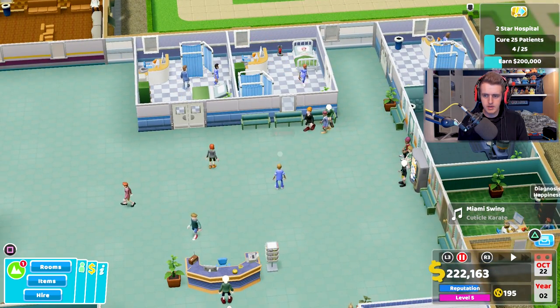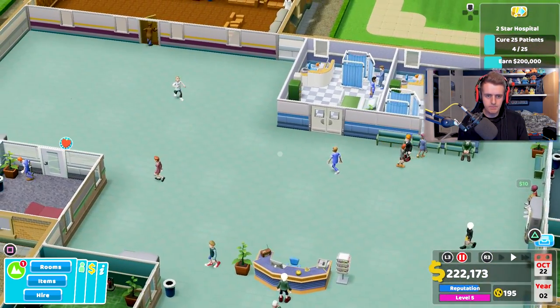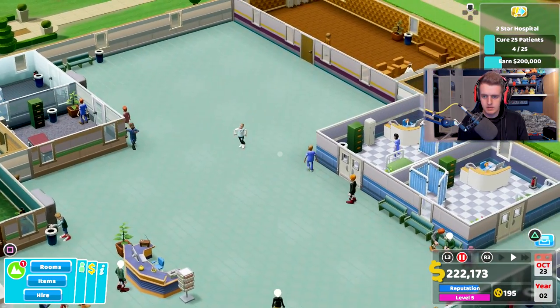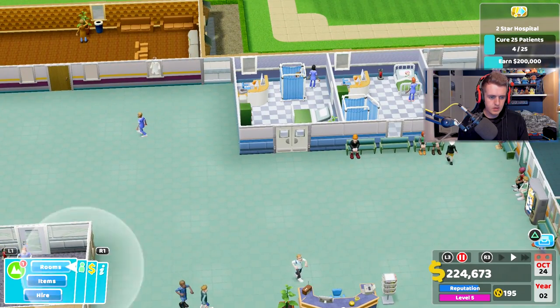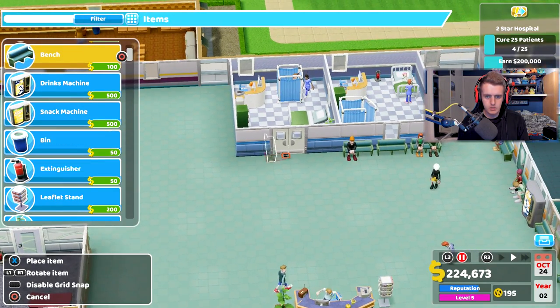We'll put this nurse around and let them find something to do. So we now have two wards, which is great. Let's get some items quickly — a bench for these folks here.